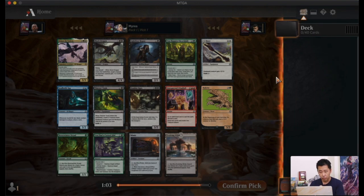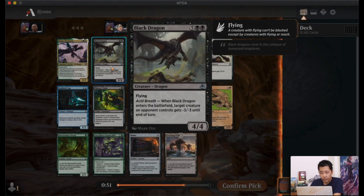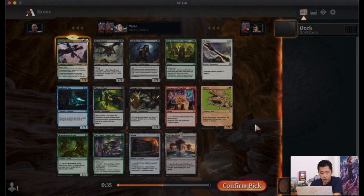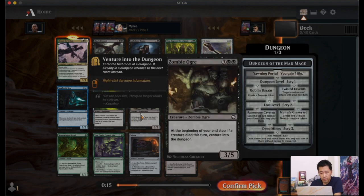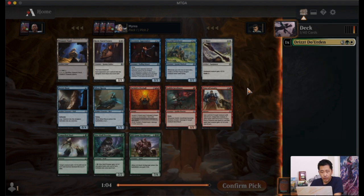Our very first rare is Drizzt — it's a very strong card, a 3/3 with double strike that creates a Cat token. We also have a Black Dragon uncommon and a Lightfoot Rogue which makes use of roll-die synergies and can gain Deathtouch. My first choice is probably still Drizzt because it's a big iconic creature, and green-white is a color pair I think can work. I'm just going to pick Drizzt.